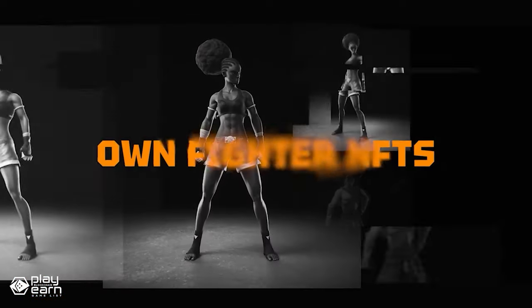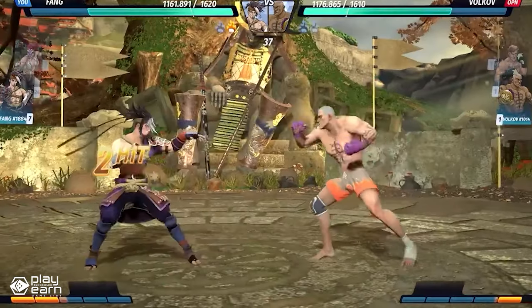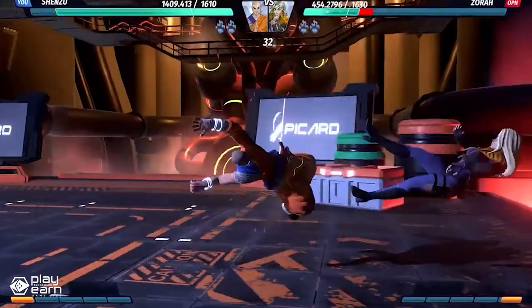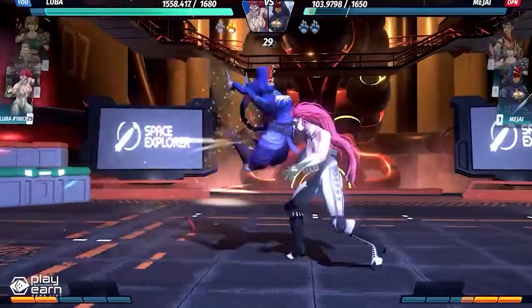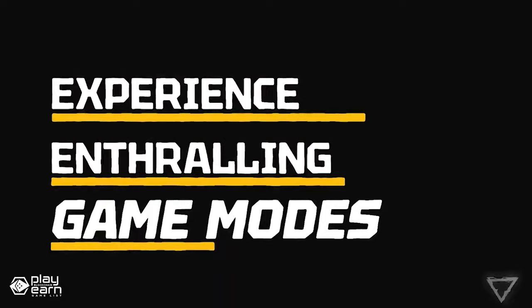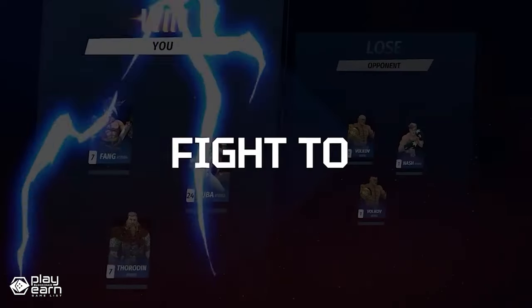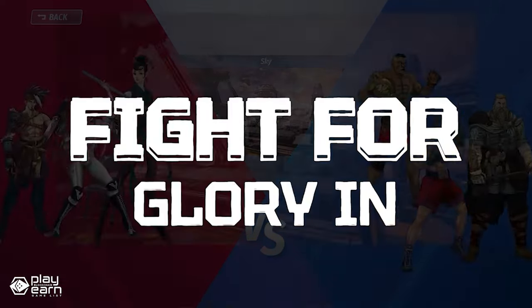You can customize your fighter with various skins and accessories that are minted as NFTs. The game has three modes: Story Mode, Arcade Mode, and Online Mode. In Story Mode, you follow the main plot and unlock new fighters and items. In Arcade Mode, you fight against random opponents and earn rewards based on your performance. In Online Mode, you challenge players from around the world and compete for rankings and prizes. The game has its own token called MF, which is used for various purposes in the game.